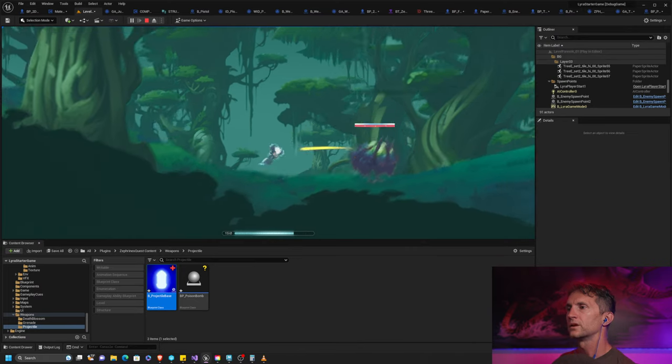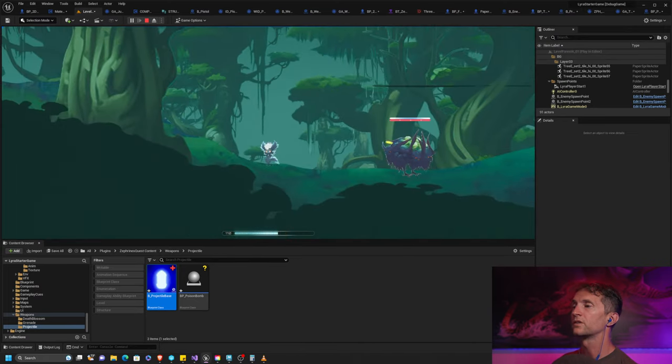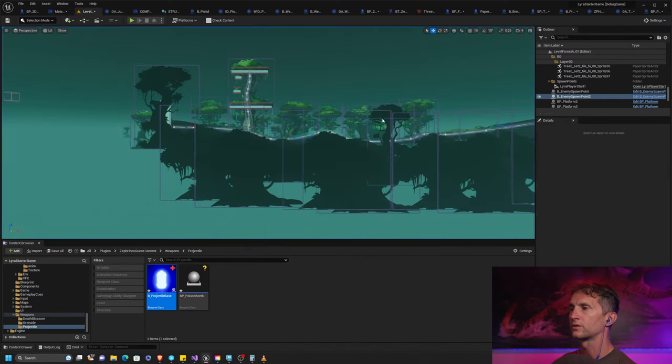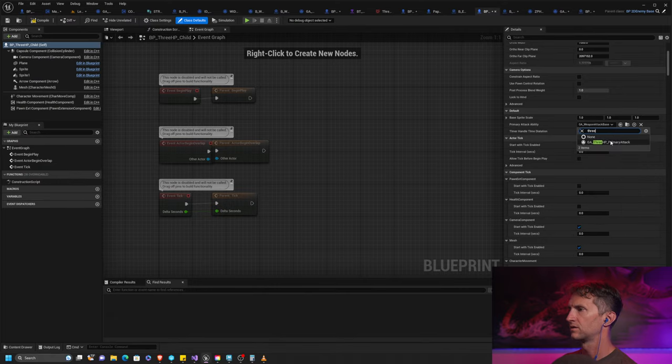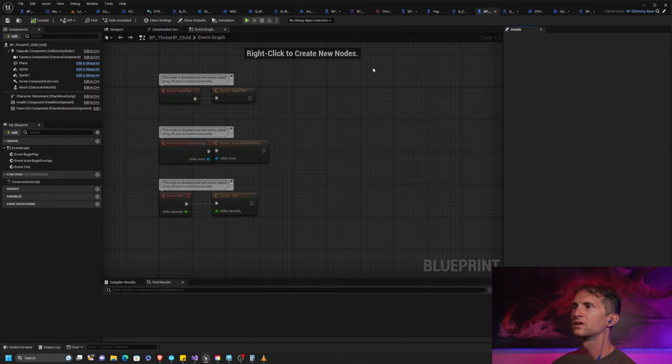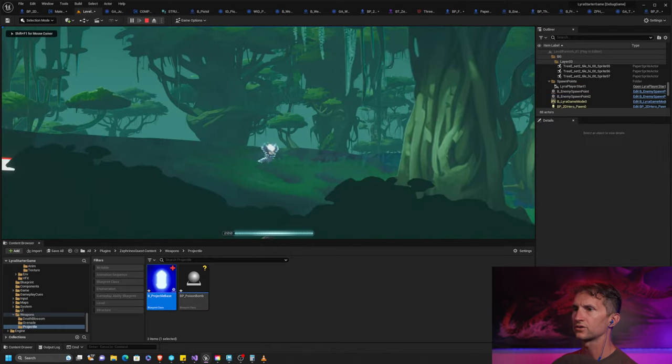The ultimate test: if we change our 3HP to be the default instead of the primary attack, do the projectiles go back to the other ones? They do. So that totally worked. What was happening was our spawn point was overriding our primary attack ability. So now we want our primary attack to be the one we're creating for the 3HP. Let's go back to our 3HP and set this to the 3HP primary attack.